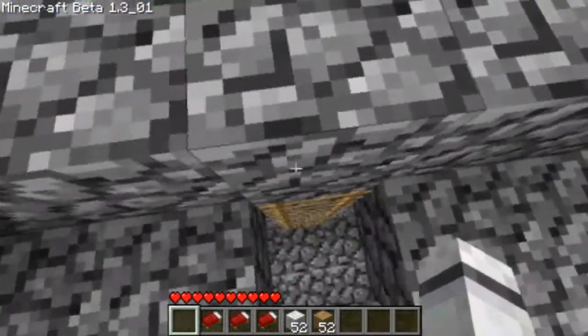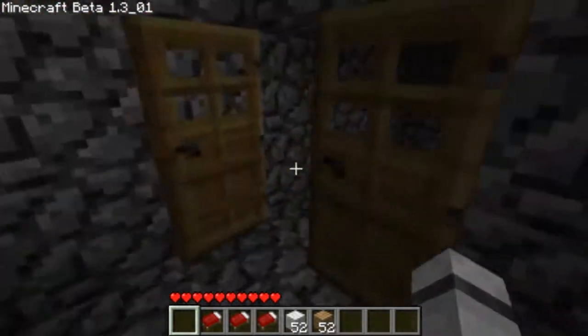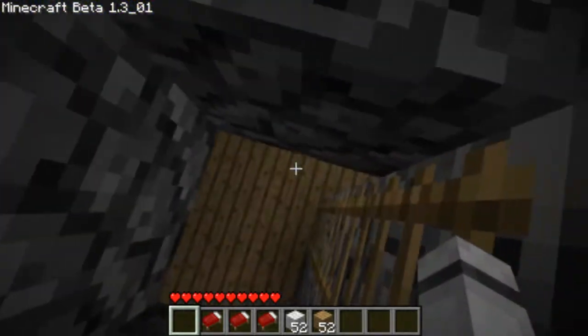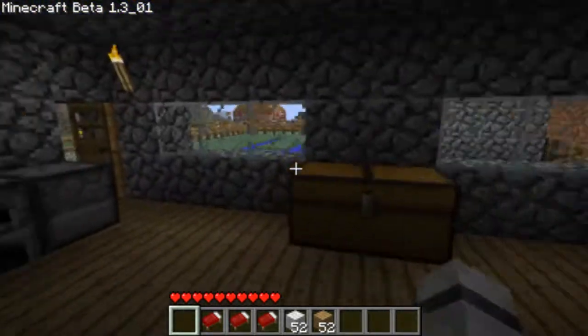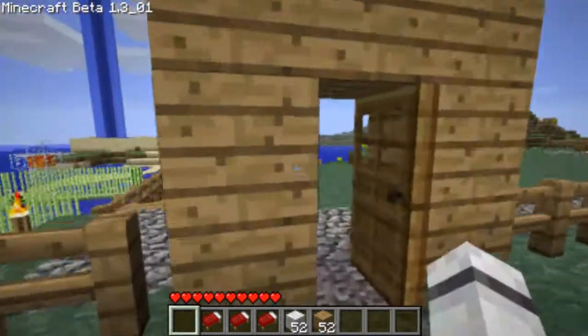So yeah, this is pretty much his house. He actually has an underground bit under here — he's got a farm in there. I think it might be a cactus farm, but I'm not going down there because there's TNT traps and stuff, so dying during a tour is pretty noob.